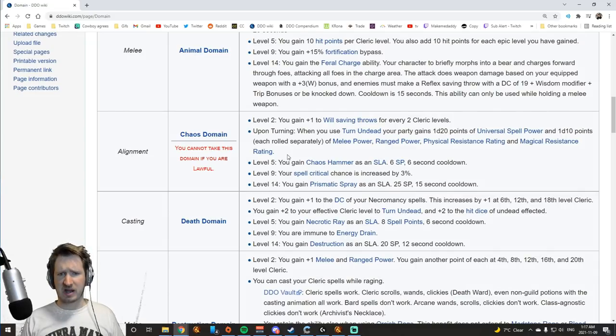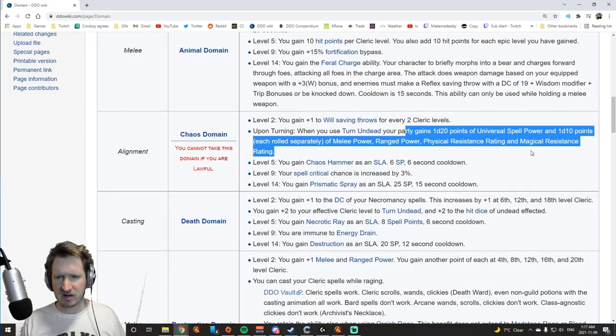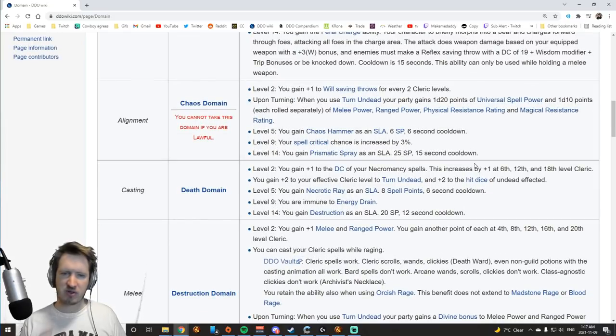Chaos Domain gives you some Will saves, which doesn't really matter. The Turn Undead gives you some random stats that aren't very impactful. The most important thing is you get a Chaos Hammer spell-like ability, some spell crit, and Prismatic Spray — which is a very powerful spell you don't normally get on cleric, but cleric doesn't necessarily need it. Overall, Chaos Domain is one of the lower tier domains and not something you really want to focus into.